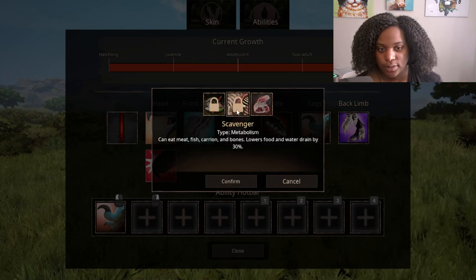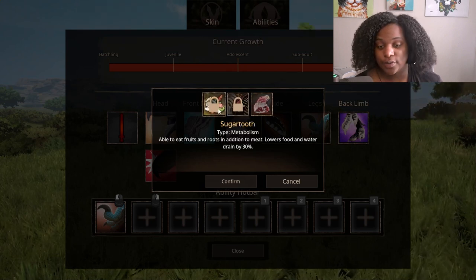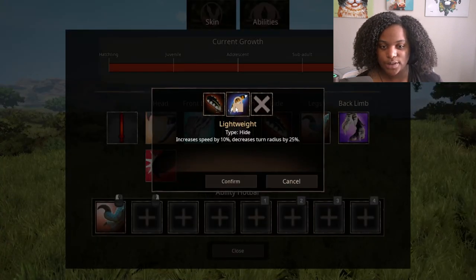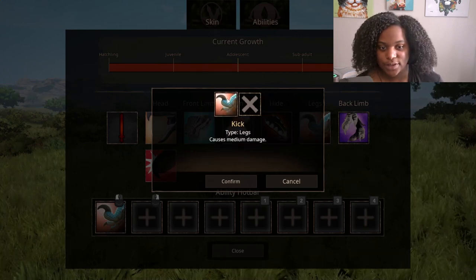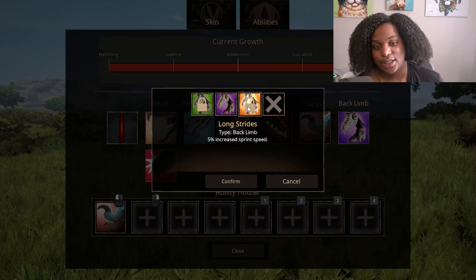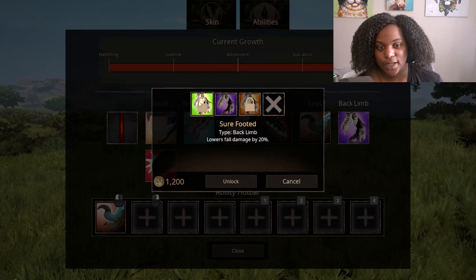For metabolism we have hyper carnivore — only able to eat meat — food and water drain fifty percent slower. Scavenger — can eat meat, fish, carrion, and bones — lowers food and water drain by thirty percent. Sugar tooth — able to eat fruits and roots in addition to meat — lowers food and water drain by thirty percent. For hide we have standard and lightweight which increases speed by ten percent and decreases turn radius by twenty five percent. For legs we have kick which causes medium damage, and for back limbs we have steady claws which gives ten percent increased turn radius, long strides which gives five percent increased sprint speed, and sure-footed which lowers fall damage by twenty percent.